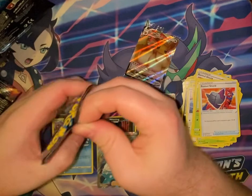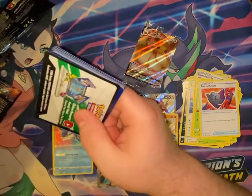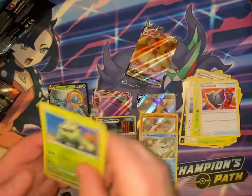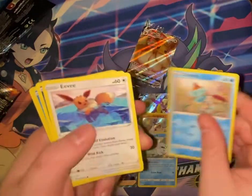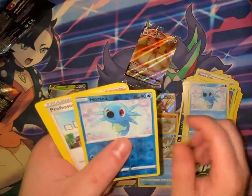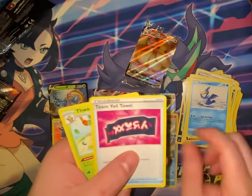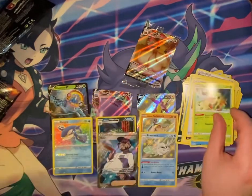And now for pack number 10, the final pack of the ETB: Cacnea, Choodle, Eevee, Nickit, Horsea, Horsea, Professor's Research, Fighting Energy, Klara, Team Yell Towel, and Thwackey.